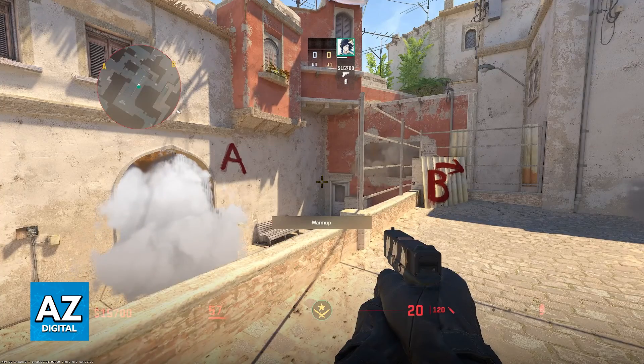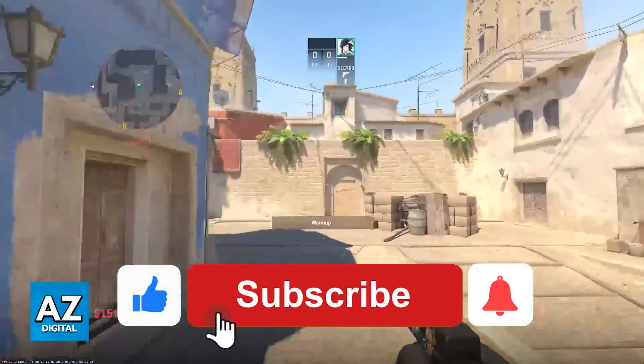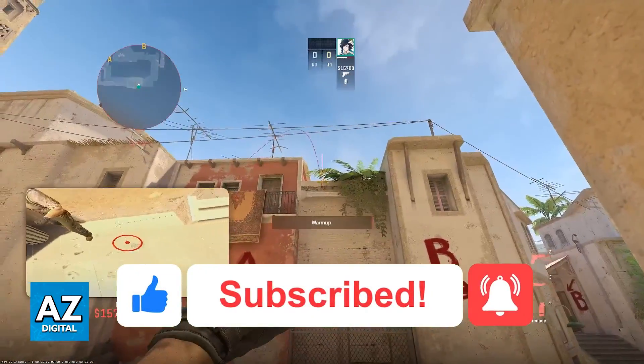I hope I was able to help you on how to smoke Cat on Mirage on CS2. If this video helped you please be sure to leave a like and subscribe for more quick and easy tips. Thank you for watching.